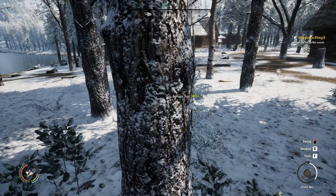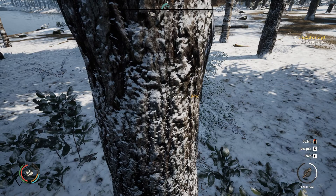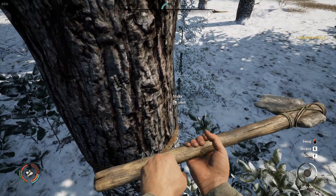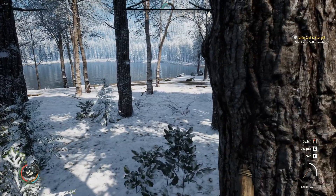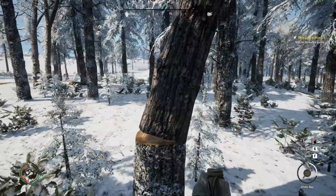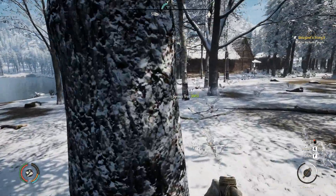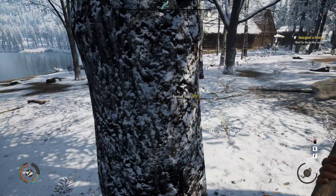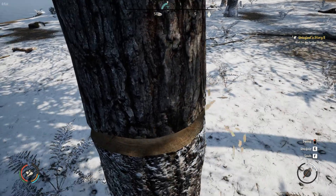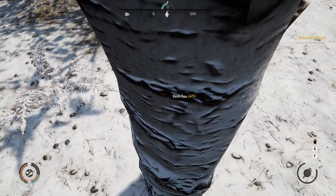I'm going to chop down all these trees - they're in my way. Then the path will be right over here. I just want a nice path and to overlook - I don't want to ruin the scenery. Overlook the pond. Every place has to have a tiny little park, right? This is going to be a sitting park.